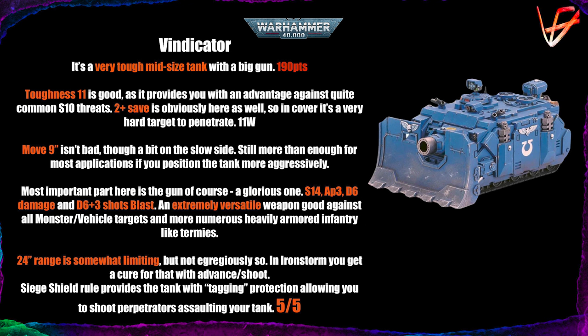Move 9 is one slower than a regular tank but still enough to get where you need to go, especially in Iron Storm where it can advance and shoot, or in Gladius in the Death Doctrine. The biggest limitation is that you probably don't want to start it all the way back in your deployment zone, as it'll be hard to get in range and line of sight until turn two or three — especially if your opponent isn't coming to you.